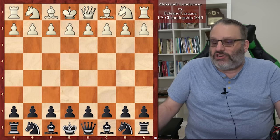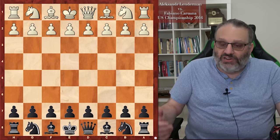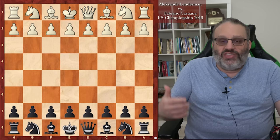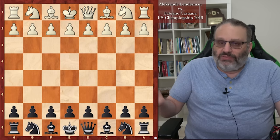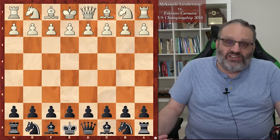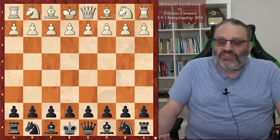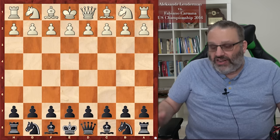Let's get to the actual games, and we're going to look at it from Black's point of view. This is from the US Championship in 2016. Lenderman was White — Alex Lenderman, who has played in many US Championships, won the US Open more than once, with a USCF rating over 2,700 and FIDE rating usually over 2,600. He's playing White against Fabiano Caruana, who needs no introduction.